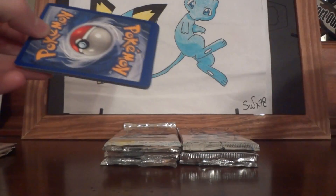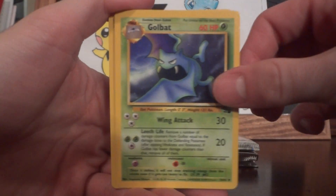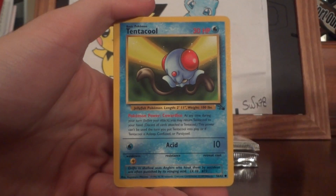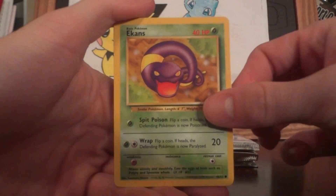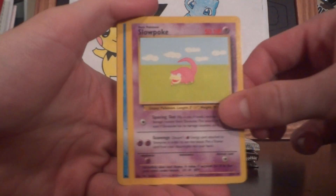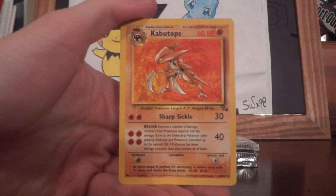I already know I've completed the uncommons, mentioned in the comments of my first part. Golem, Golbat, Cloyster, Omanyte, Tentacool, Ekans, Zubat, Slowpoke, Shellder, Gambler, and a Kabutops.